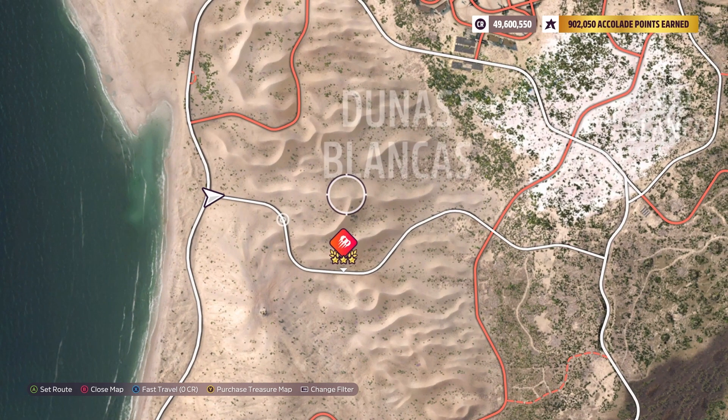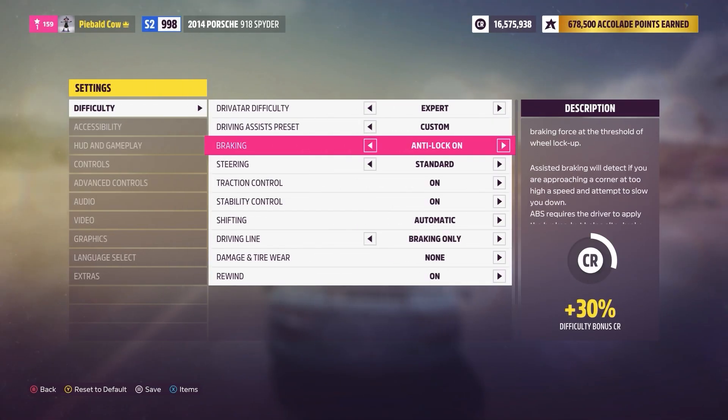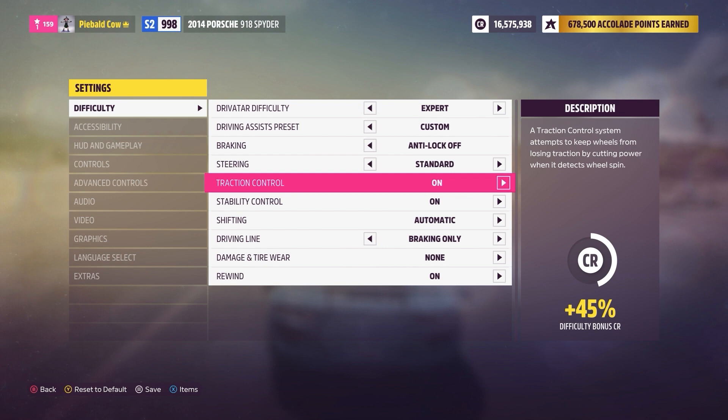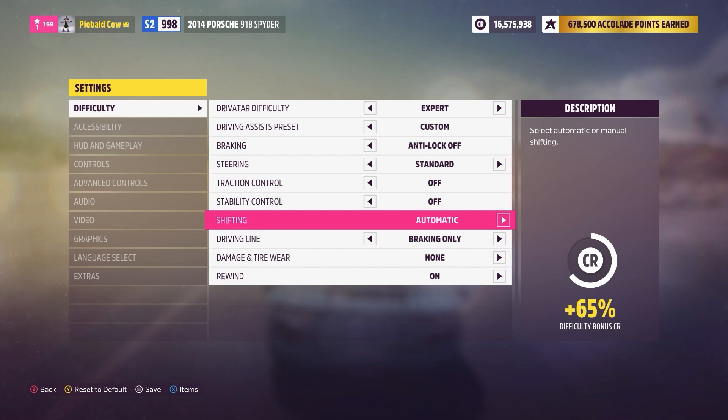Let's go ahead and get to our usual spiel here. But before we get started, for drifting we pretty much need to have anti-lock brakes off, traction control off, stability control off. And you don't need to, but I do prefer and recommend shifting to manual.